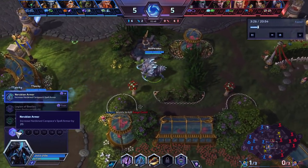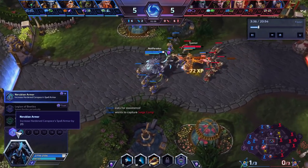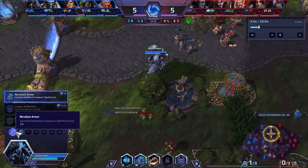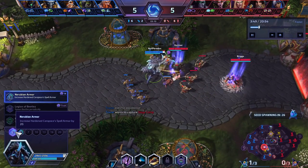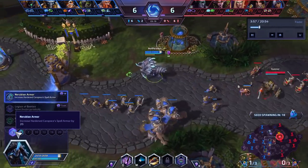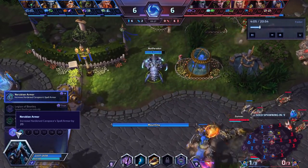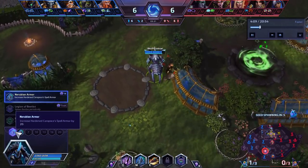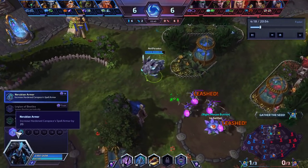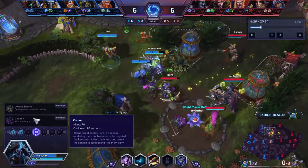Anubarok is one of the strongest tanks in the game. This build is very situational — or I guess not too situational — but there are times where it's way stronger than it should be, to the point that I have a feeling it will get nerfed, because against certain teams it's just a little too strong. I'm sitting at like a 70-80% win rate with Anubarok. I still think the best way to nerf Anubarok is leave all his builds the same and just double the cooldown of Cocoon.